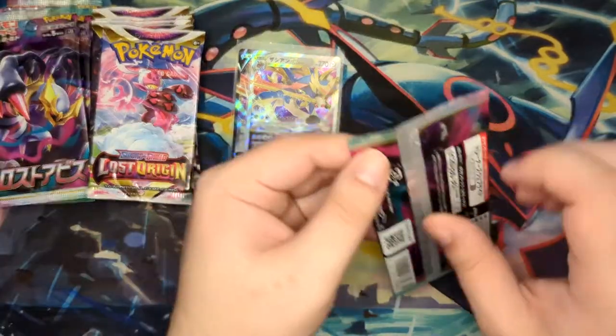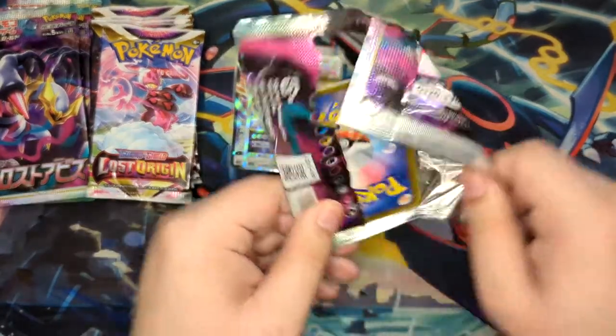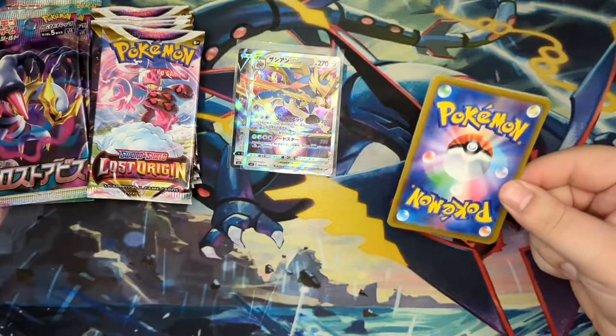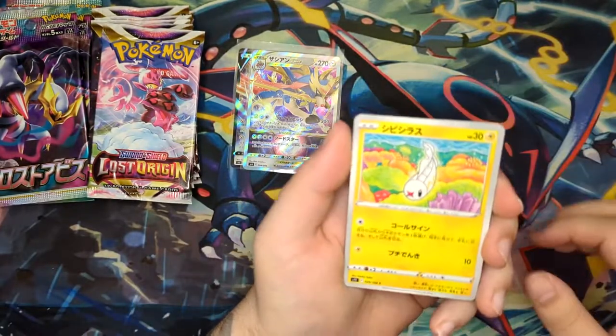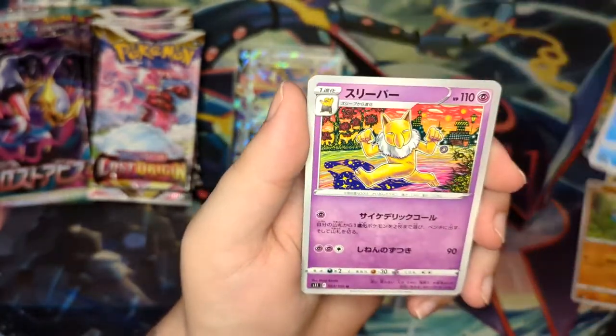So let's start it off with Lost Abyss. I think I'm going to alternate the booster packs — open one Lost Abyss, open one Lost Origin, and we'll see where we go from there.